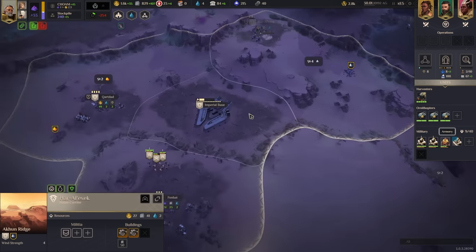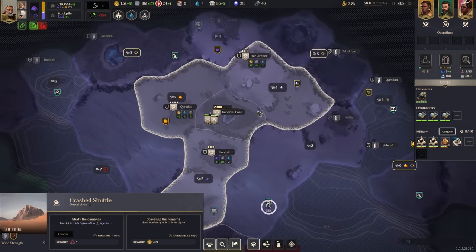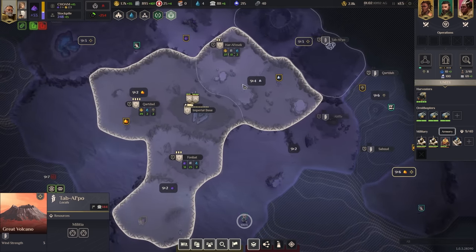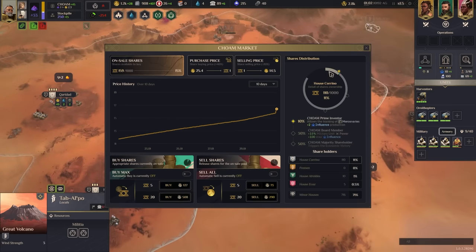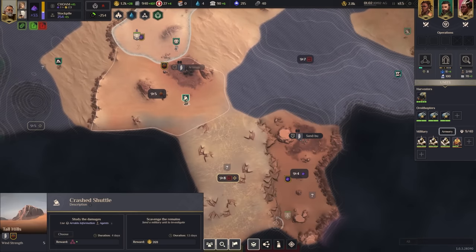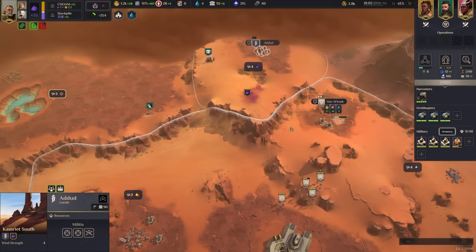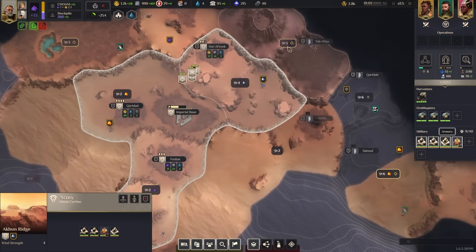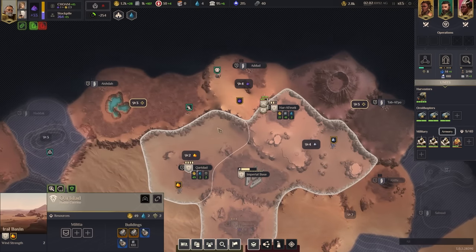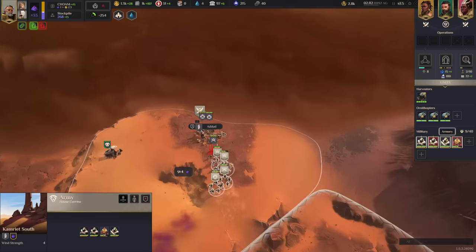We have the wind traps so this is our best region at four right now. Keep looking for these free techs around the map. The special region up here at 144 gives fuel cell - pretty good. We want to buy shares immediately to put us up to 10 because Corrino starts with shares. The free military tech just almost finished modular parts already, great. Let's grab spice fields - no need to grab sacred sites early, you want to creep those in during mid-game.